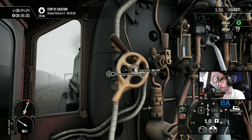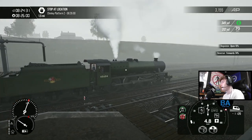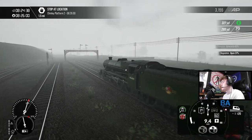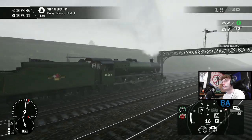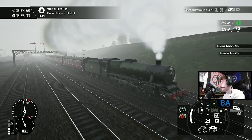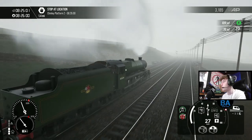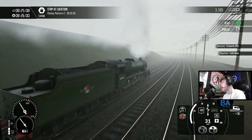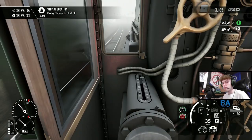Open the regulator up a little - Chinley is next. Slowly bringing that reverser down. A lot of people when Spirit of Steam came out kept the reverser at 75 and then wondered why they couldn't get above about 13 miles an hour. The answer is: bring the reverser down. Reverser down, regulator up - remember that and you'll be just fine. Also remember to close the cylinder cocks - make sure they're closed, otherwise you'll lose a lot of pressure.